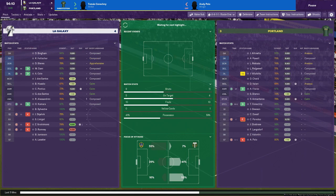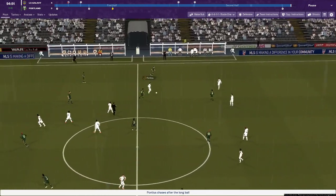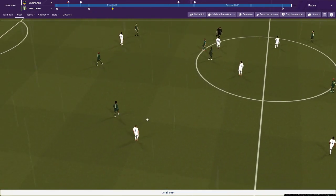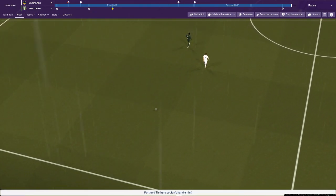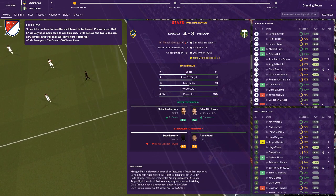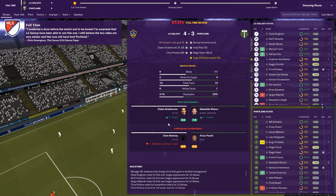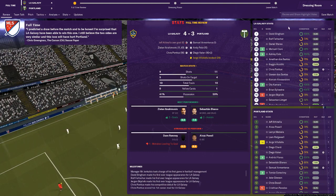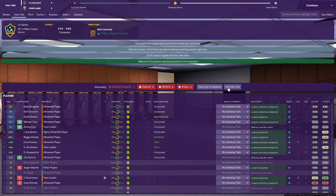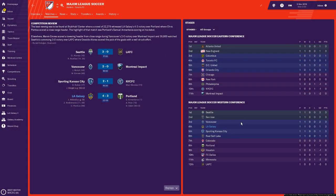One minute left to play on a defensive mentality. Looks like we are going to do it. Bingham puts the ball forward, there's Pontius — just send it forward at this point. There's the full-time whistle: a 4-3 win for us over Portland Timbers. Ibrahimović running the show today, putting in a really, really good performance — he was the best player on the pitch, no doubt about that. A great win to start the season. I am very happy with that and we can kick on back into the main save.